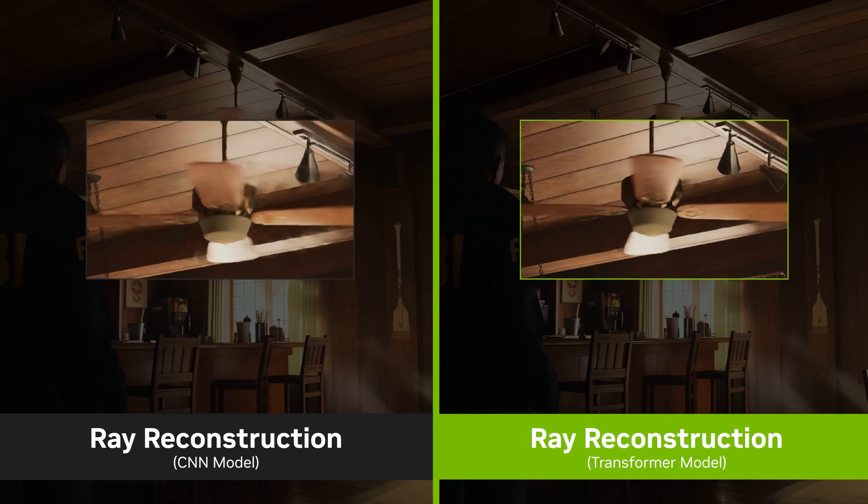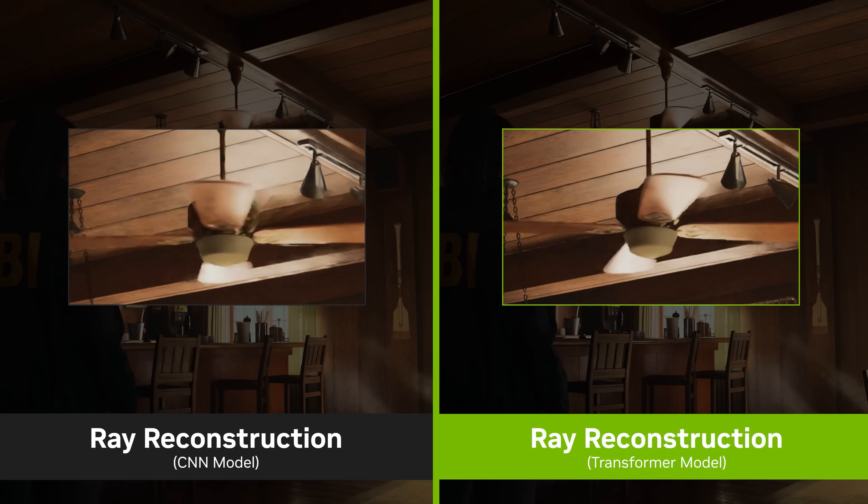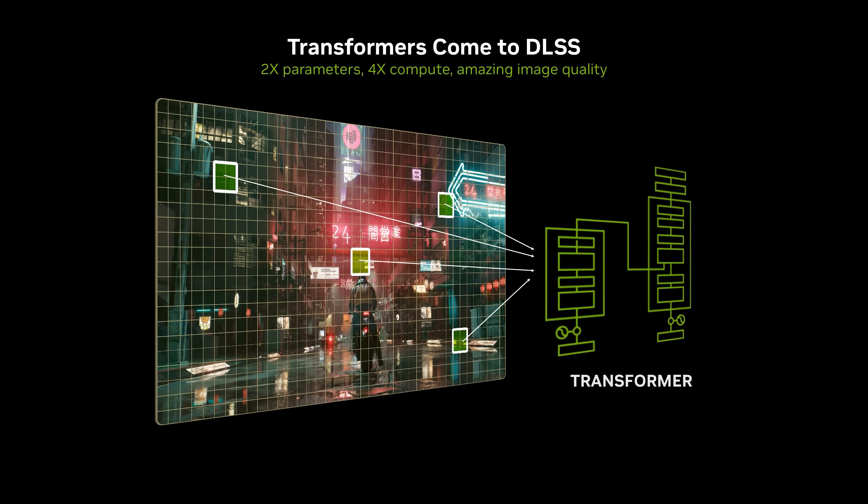In 2025, NVIDIA have updated ray reconstruction as part of their DLSS 4 technology suite. The DLSS 4 version swaps out the old convolutional neural network, or CNN, for a new transformer model. Essentially this is a larger, higher quality AI model with further tuning to improve the quality of denoising. Does this updated version solve many of my complaints with raytracing noise? It's time to find out.